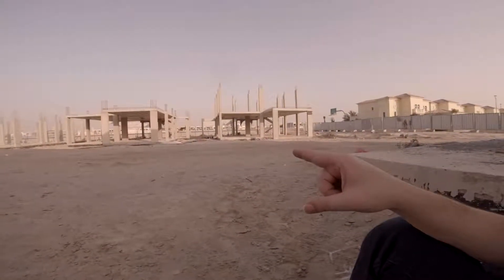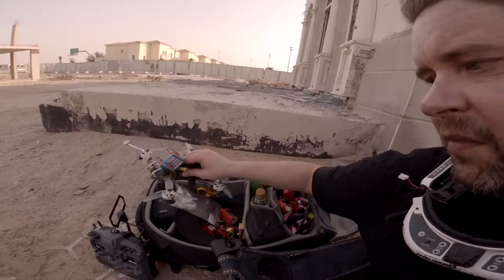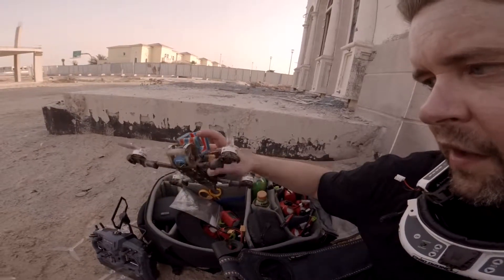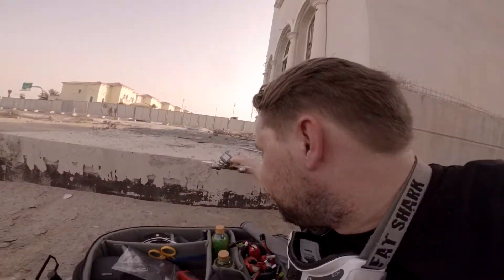A hard impact at speed — at a bare minimum you're going to break props. Next are motors: if you land upside down and cartwheel, your motor shaft is likely to suffer — at least bearings if not shafts, and that really sucks. Third is your frame. The Rooster is a tough frame to start with — it's got the whole titanium thing going on, good carbon — I can swap out arms, and I'm running a lot of TPU protection specifically for hitting concrete.